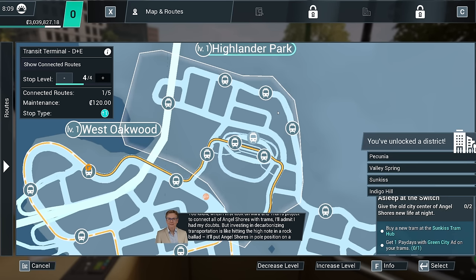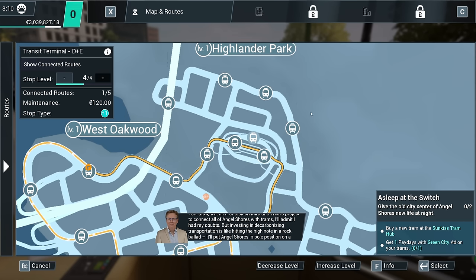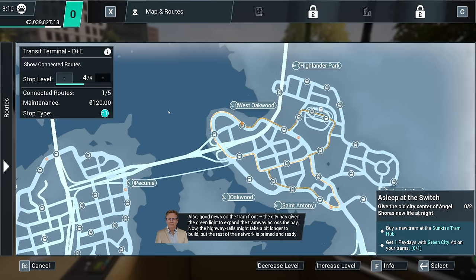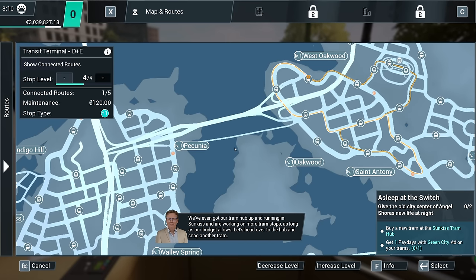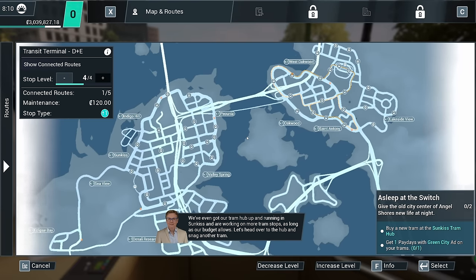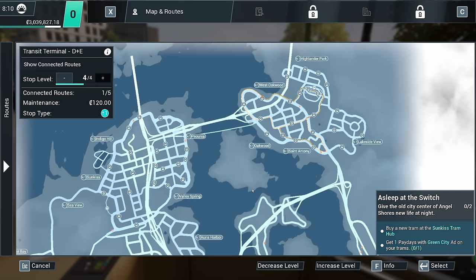When I first took on the project to connect all of Angel Shores with trams, I'll admit I had my doubts. But investing in decarbonizing transportation will put Angel Shores in competition on a global scale. The city has given the green light to expand the tramway across the bay — the highway rails may take a bit longer to build but the rest of the network is primed and ready. We've expanded over the water already — that took a hell of a lot longer on Bus Simulator 21.